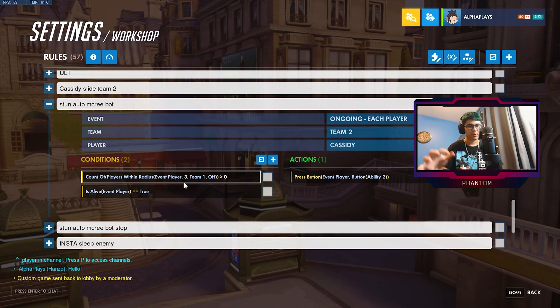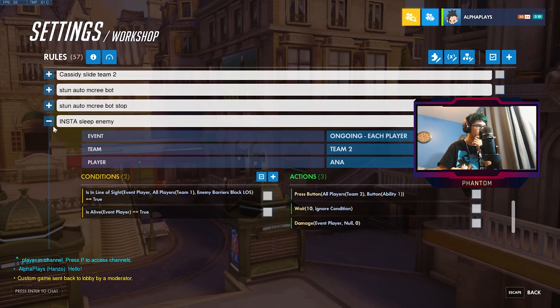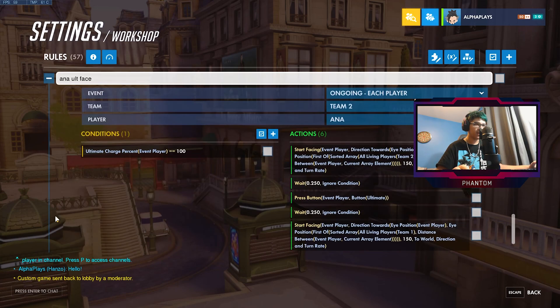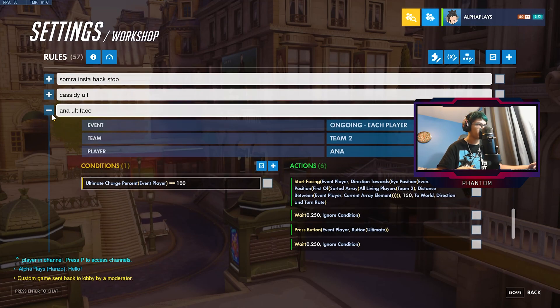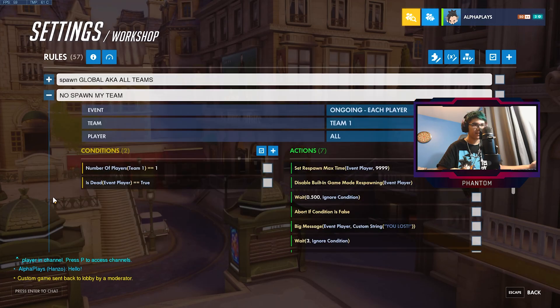Sombra will hack you. Bastion also automatically heals when his health is lower than 150. The stun is basically saying: if I am within a radius of 3 — which is a pretty close radius — then he's going to use a stun. I also use that for the hack and the sleep. I also have Ana use her ultimate — I have Ana start facing one of her teammates and use the nano ability when ultimate charge is at 100%.